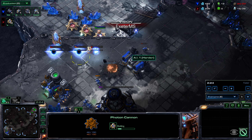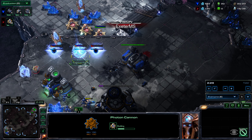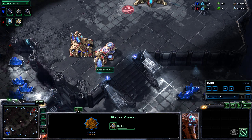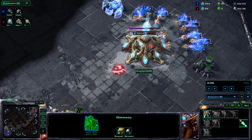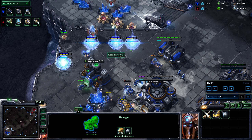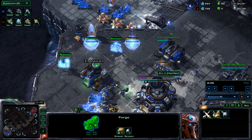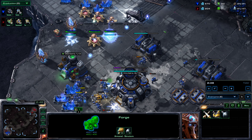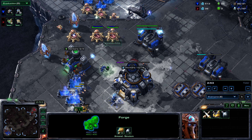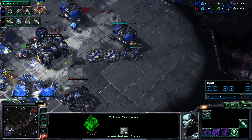Get them up nice and close, then send your worker up into the base to give these cannons vision. It's only with the worker up here that the cannons are able to see things on top of the cliff — otherwise they wouldn't shoot anything and would be very easy to deal with. Once the cannons are finished or close to finishing, you get a worker up in here, give them the vision they need, start building more cannons, and your opponent is in quite a lot of trouble.